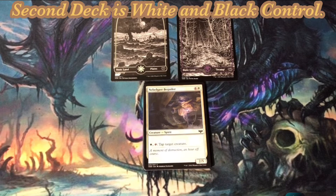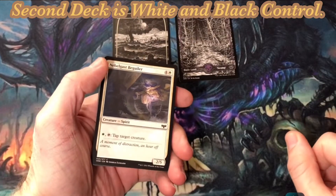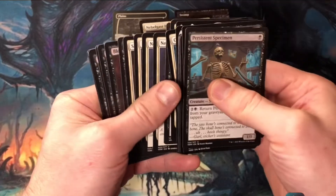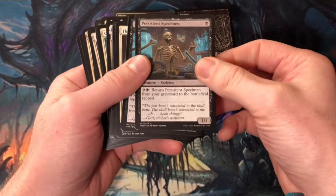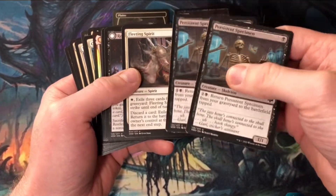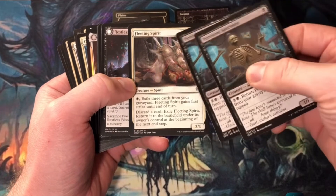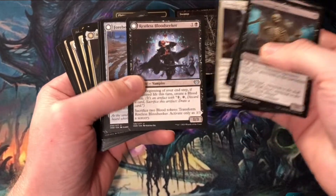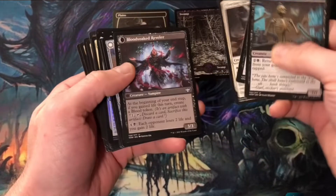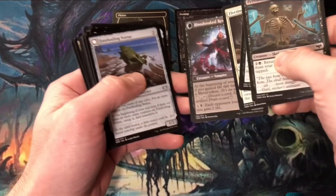My second deck is just white-black and it runs on the premise of being very controlling and very defensive. A lot of the creatures are focused on holding my opponent down and not letting them do too much. I have Persistent Specimen — great card, a 1/1 you can continually bring back from your graveyard as sacrifice fodder. Fleeting Spirit sticks around; it's now white-based spirits but still a good card in an aggressive situation. Restless Bloodseeker is one of my two vampires — I shouldn't have a problem gaining life and getting blood tokens, and once I sacrifice those blood tokens I've got a 3/3.